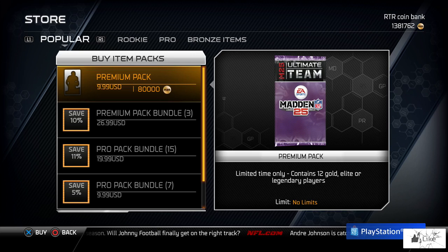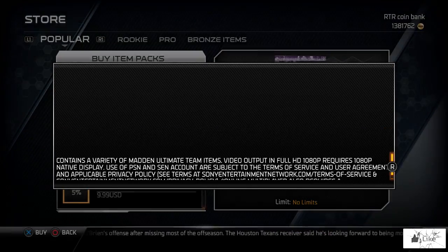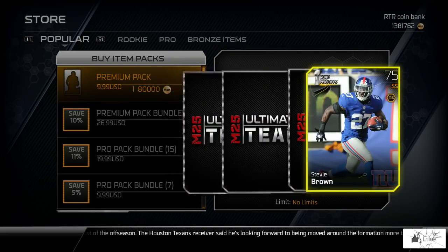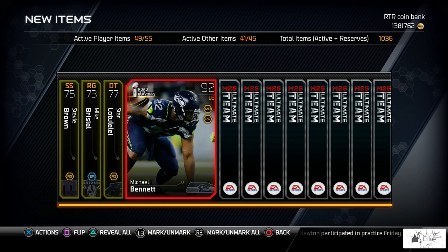I'm going to treat myself to three premium packs. The legendary packs I opened previously on my channel treated me pretty well, so I figured I'd crack open three of these. That's 240,000 coins in premium packs — let's just see what we pull. Hopefully they'll give me something pretty nice. I haven't opened premium packs in Ultimate Team in quite some time. Here we go!